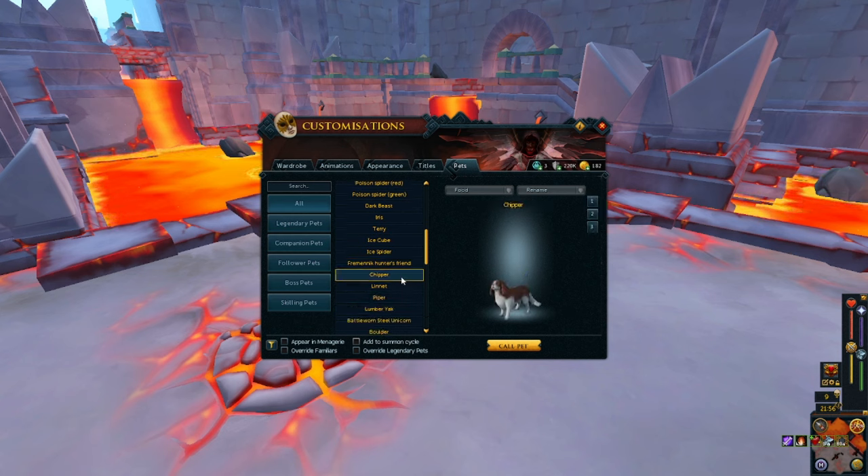Chipper is next — this is from one of the Yak Tracks too. You can change the styles on it. It can be unlocked from the old Yak Tracks. I wasn't a big fan of Yak Tracks — I'm not a big fan of stuff that you have to progress through in order to get unlocks.